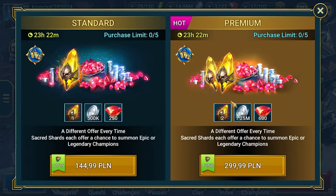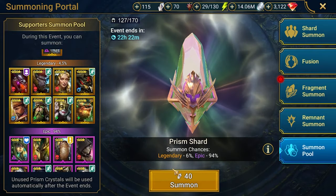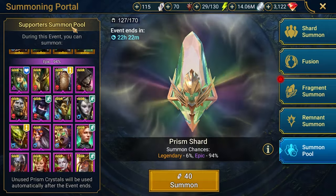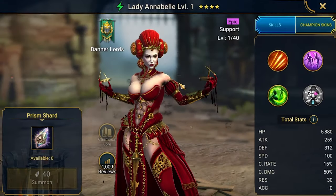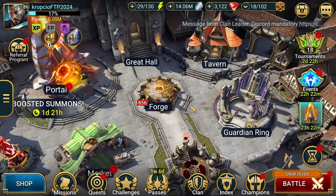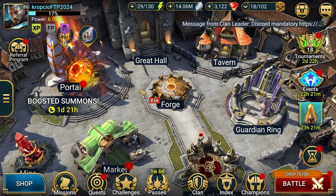As promised, let's use the prism shards on the supporter summon pool. We have 115 prism shards and need 40 per summon, so that's two pulls. First pull gives an epic — Cornelia, who isn't great. Second pull gives another epic — Lady Annabelle, who I already have, so it's a duplicate. No more prism shards so that's the end of this episode. Let me know what you think — I'm happy with the results after the shield mechanic changes. See you on the next one, cheers!